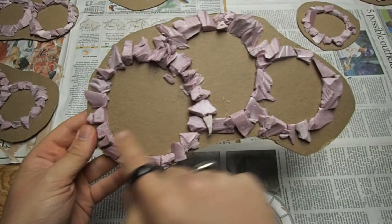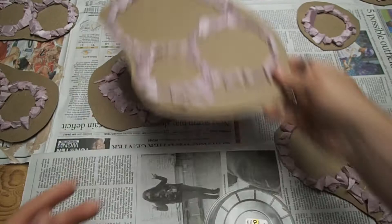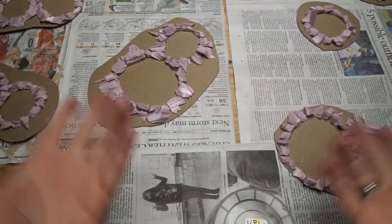One thing I want to mention when you're doing compound craters: you want to pick one crater to be the dominant crater. This is the crater that happened last because that's the one that will create a full ring. Any of the previous craters will have been disturbed by the most recent ones, so they're only going to be semi or otherwise incomplete circles.